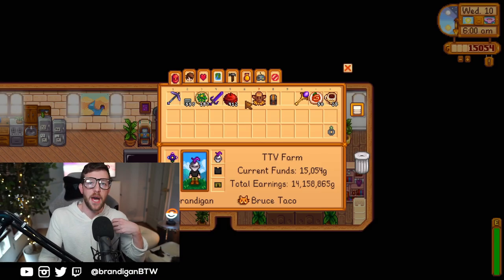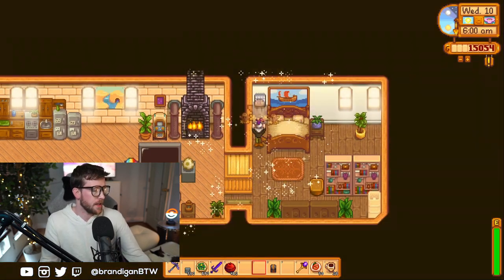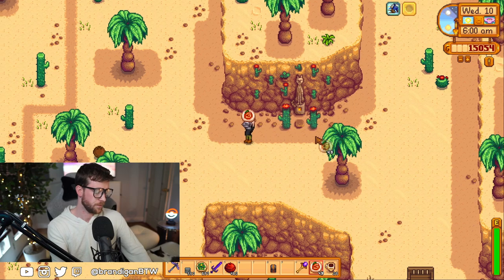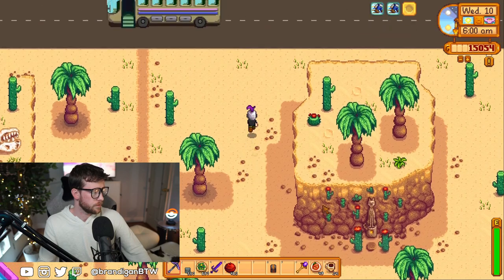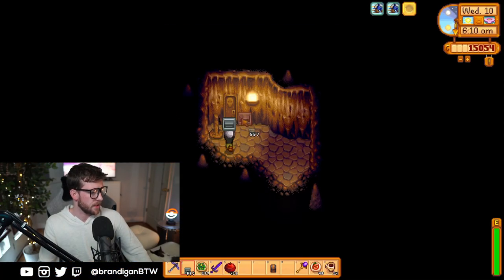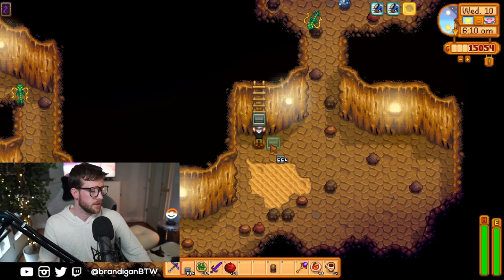I'm going to go ahead and reset the day, and I'll be back with a quick run through the Skull Cavern to show you how that's done. Back with the day reset — let's make it to the cavern and show you what a run looks like now in year two. Take a desert totem as quickly as possible, put on my buffs immediately so I can run over there more quickly, and now we're going to start spamming staircases.